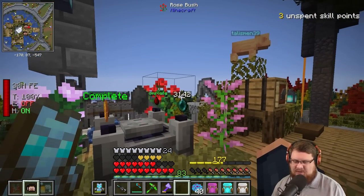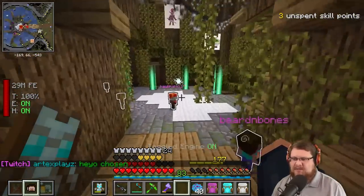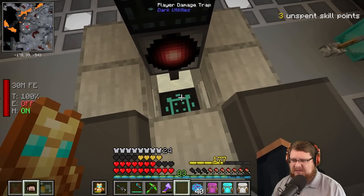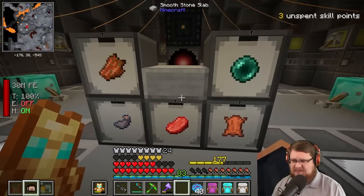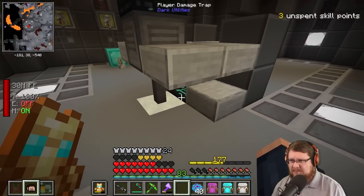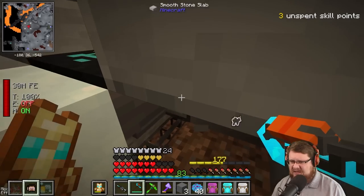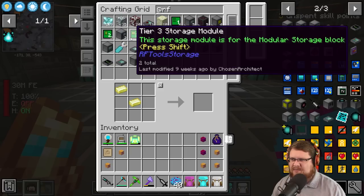Any mob drop that we get in a major large quantity like this, we do not have a fully automated setup for. What I want to be able to do is have this running and actually working. The planned thing was to have a player damage trap automatically kill the mobs, give the drops, and place them here which this will collect. The drops end up going into this drawer — there's a hopper that goes into the drawer controller and all of that is set up. We have 109 dimensional shards.